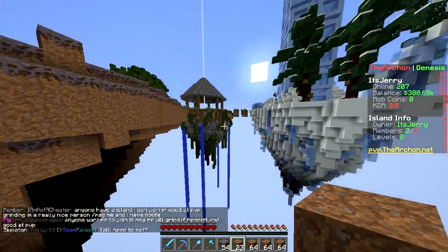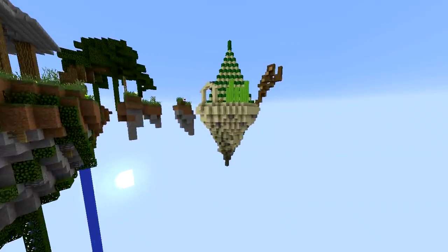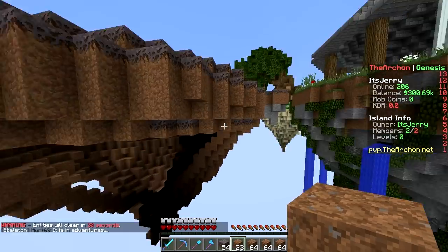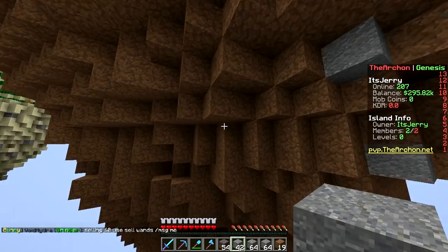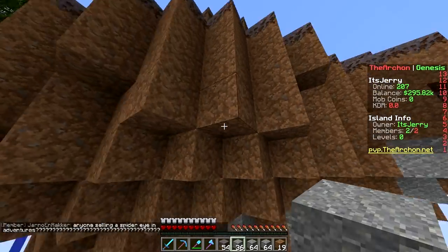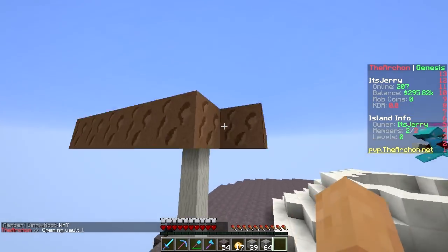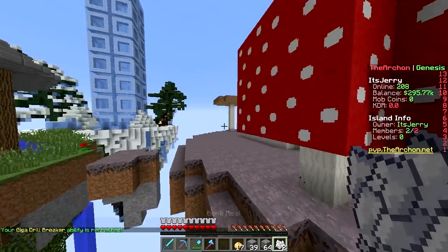It seems our islands keep getting bigger and bigger! The first one - plains - pretty small. Desert, also pretty small. Nether was bigger. Ice was way bigger, and this one is going to be bigger too. Interesting! Time to add some random blocks - I'm using andesite. Let's build a giant mushroom! Let me try growing mushrooms using bone meal - it works!